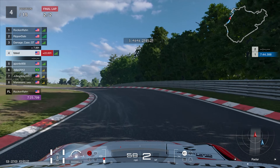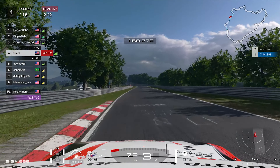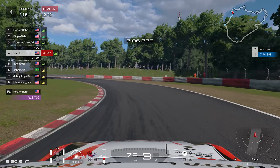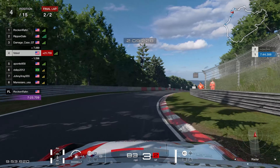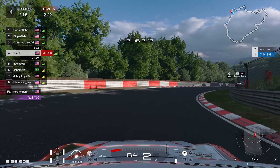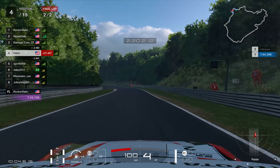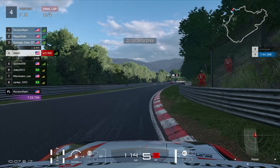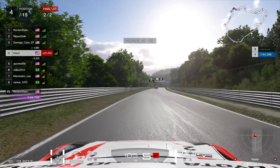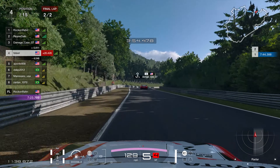The Ferrari flies off just like I predicted - goes straight into the barrier - and we get around him, up into P4. Seven seconds up the road is the podium. As we head out of the left-hand corner, the third-place driver makes a mistake and that seven seconds basically gets erased. We're now only two and a half seconds away with just over half a lap to close the gap and go for the podium.